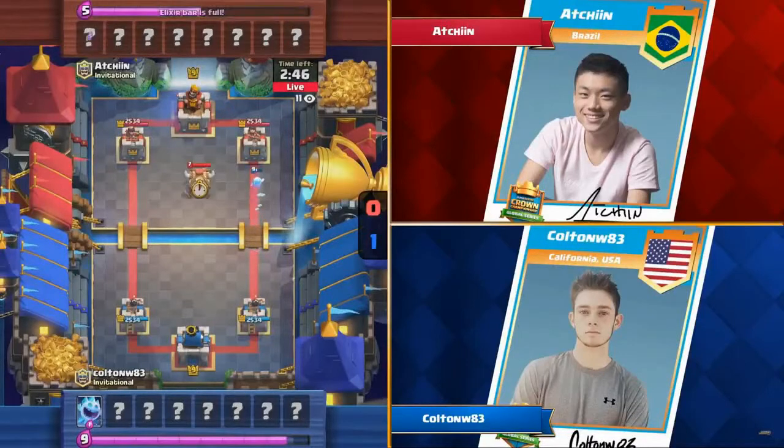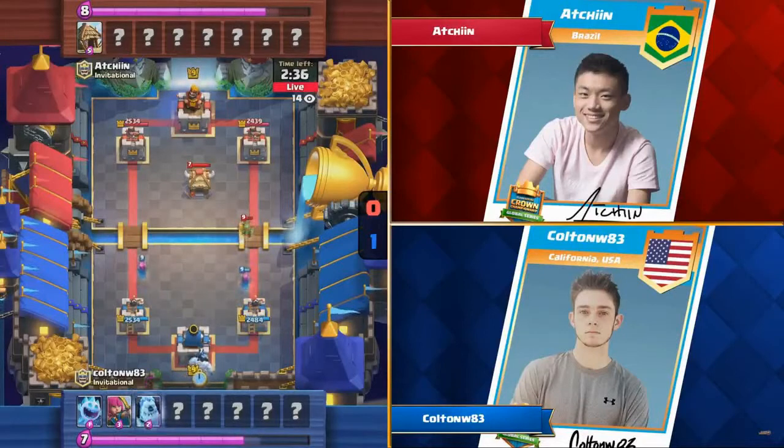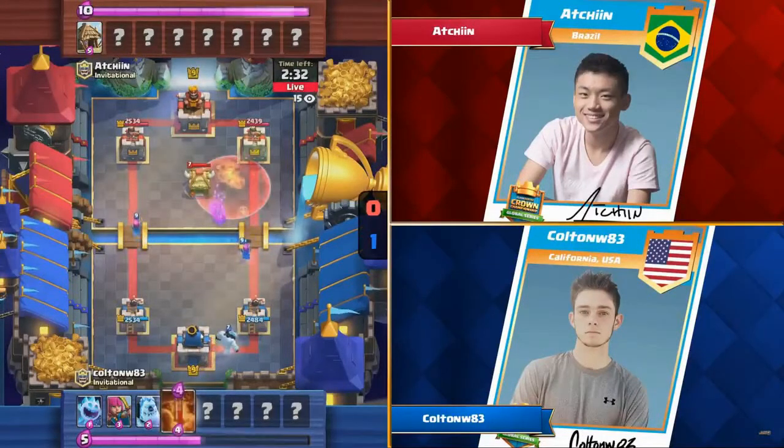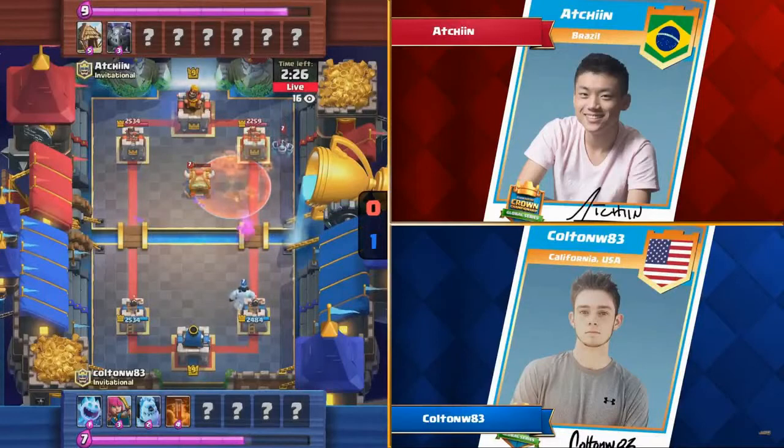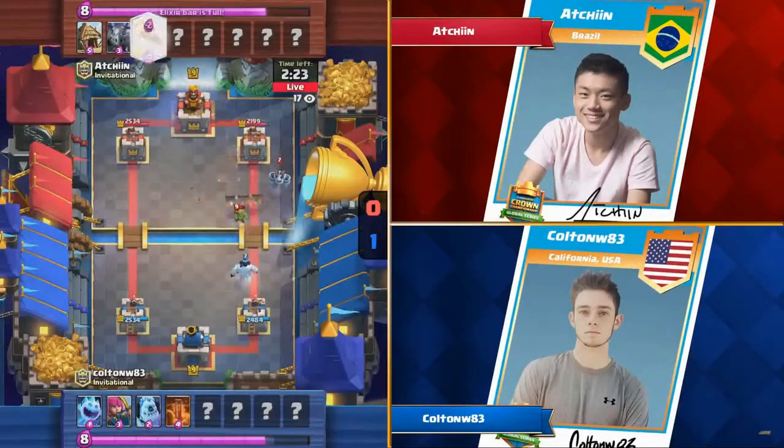Game number two. Colton got the win for game number one, so this is our second matchup. Atchion has got to win this one in order to stay in it and move to a game number three. Now Atchion is running the Goblin Hut decks that have become so popular. The question is whether Colton is running some sort of ground-based beatdown deck that's going to walk bad into that. That Archer gets a few extra pop shots off, and along with the Poison, Goblin Hut's already off the board.